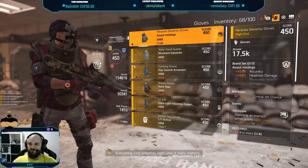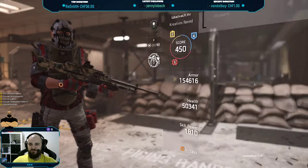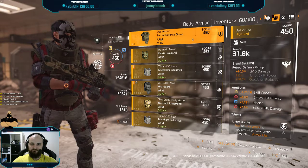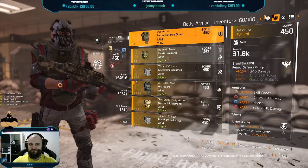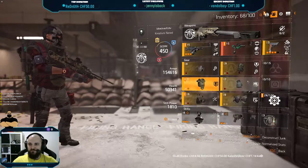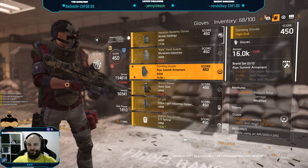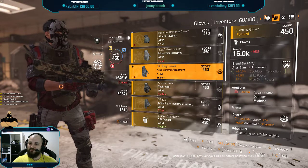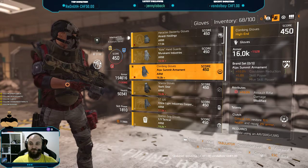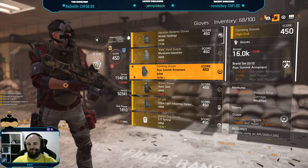On top of that we have two parts of a brand set — I rolled the Holdings for accuracy and headshot damage. And we have one part of Petrov for LMG damage. Petrov also has insane amounts of armor and I have a good hilt on it. If you can get Clutch on your gloves, that would be great — it gives critical hits that restore 15% health and repair 2% armor. That's insane because you're going to be critting a lot with that rate of fire and you'll basically be healing more than the damage you're receiving.